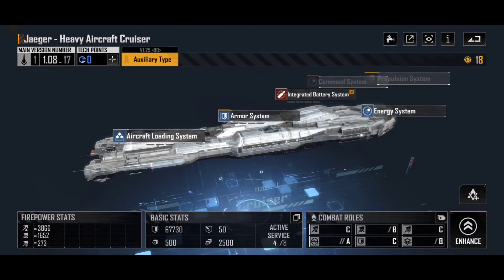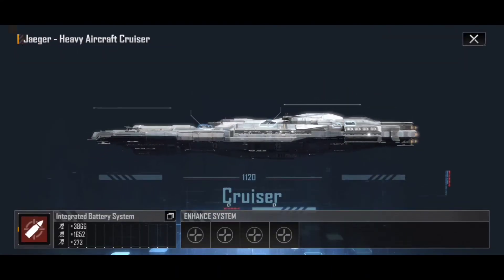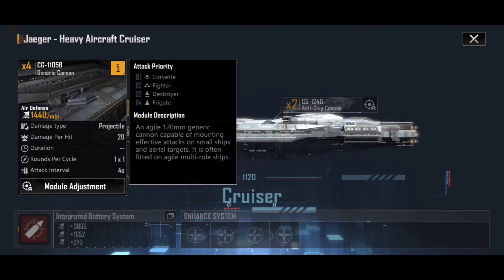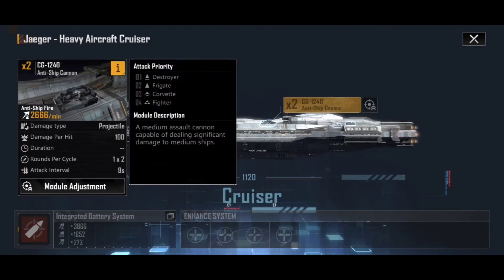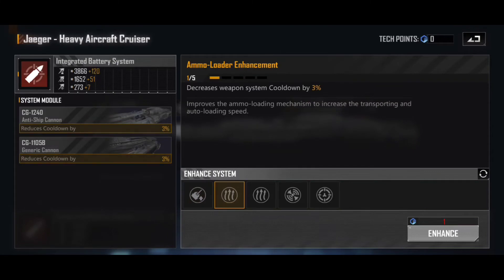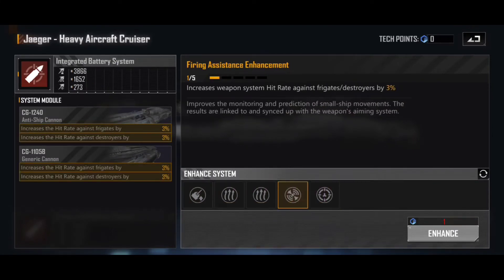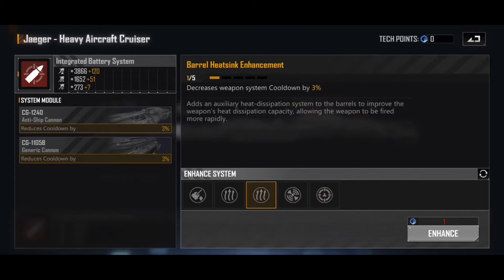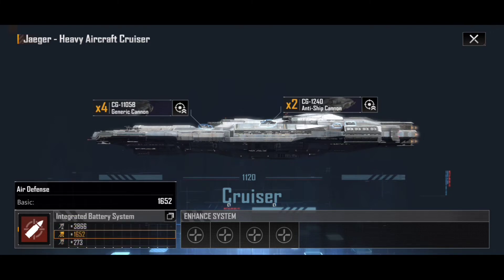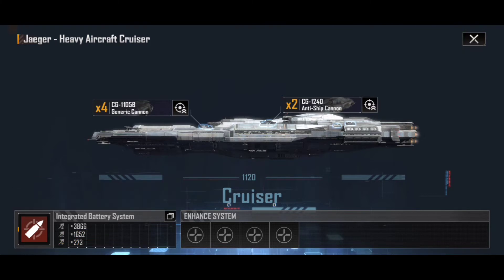I will admit that the Jaeger itself is mildly disappointing in regards to its own combat systems. Looking at its integrated battery, it's a generic cannon at the front mainly shooting at Corvettes, Fighters, Destroyers, and Frigates, and an anti-ship cannon again targeting Destroyers, Frigates, Corvettes, and Fighters — so you're not shooting anything particularly heavy. The enhancements are cheap but there's just nothing overly exciting — typical hit rate and cannon damage. Even fully skilled, it's not very high on damage at all: anti-ship is a basic 3,866, with 1,652 on air defense, and a paltry 273 on siege.